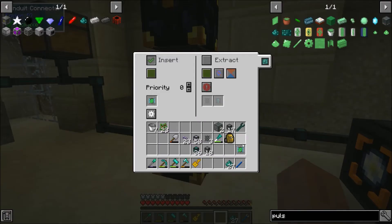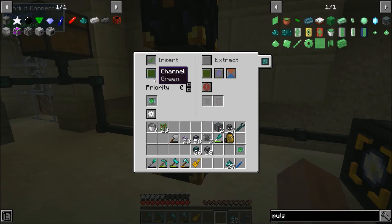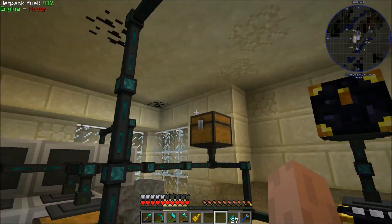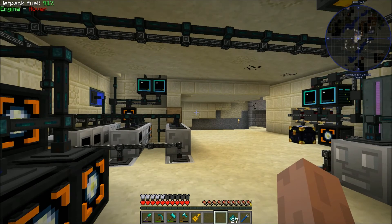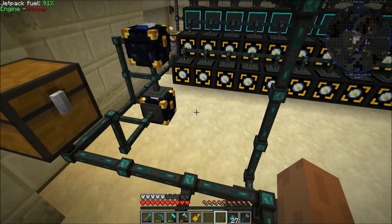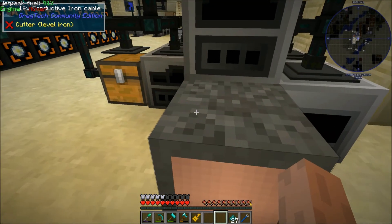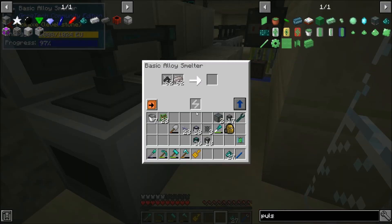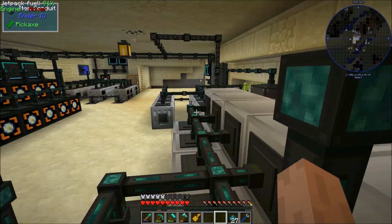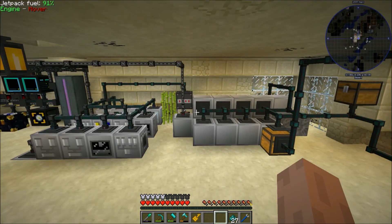That's going to do it for this episode. I'm pretty happy with this build — it's really messy with wire going everywhere, but this isn't our main base, so I'm not too worried about it. We're making a bunch of alloys and storing those alloys, and things are looking good. Thank you very much for tuning in and I will see you on the next one.